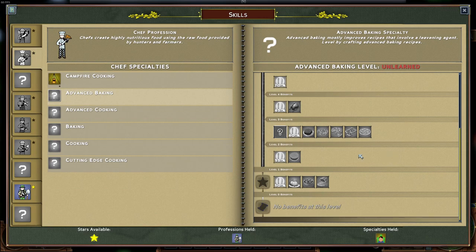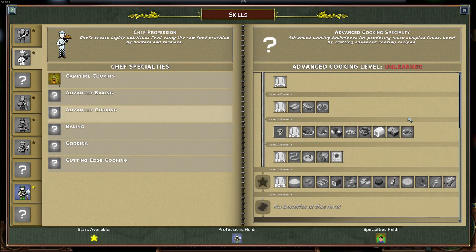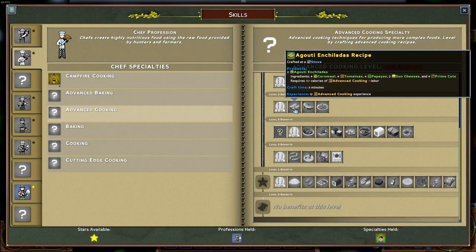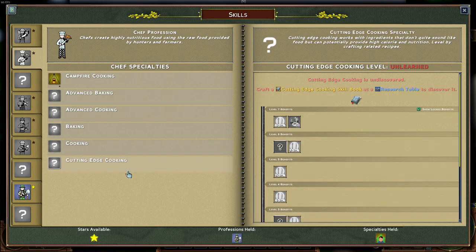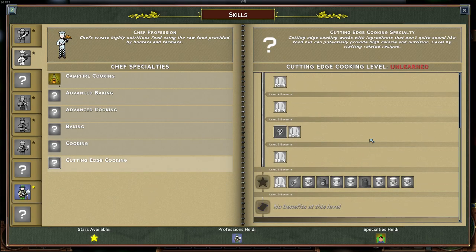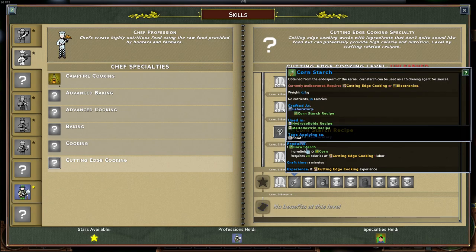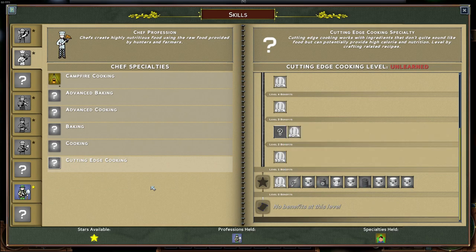Advanced baking and cooking are the high-level foods. Advanced baking has pizza, and advanced cooking has fancy stuff like bison chow, enchiladas, and some sushi. The last tier is cutting-edge cooking, which interestingly doesn't produce any food except for cornstarch — and that's actually not used in food — so this is more industry-based stuff.